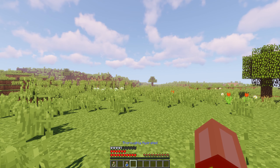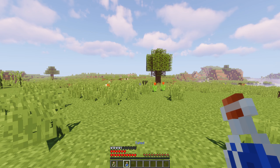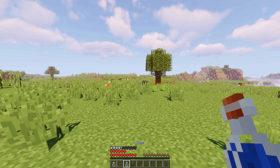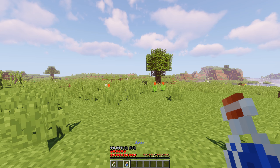There are 7 possible levels of thirst. Thoroughly hydrated, hydrated, and sated all allow you to regenerate health normally. When you are thirsty, you cannot regenerate health normally — however, potions, beacons, and golden apples will still work.